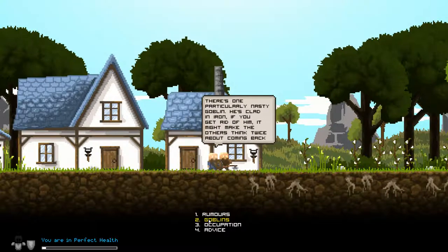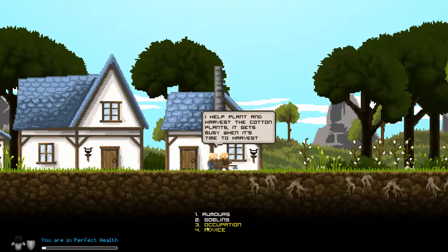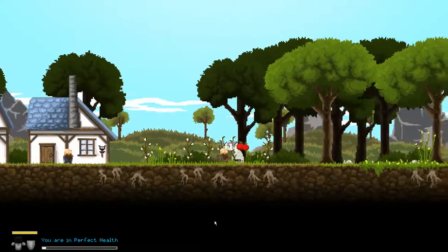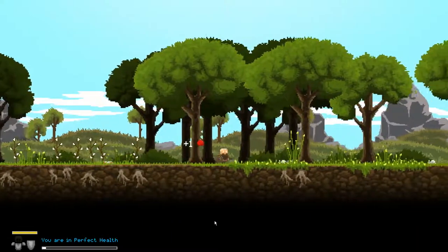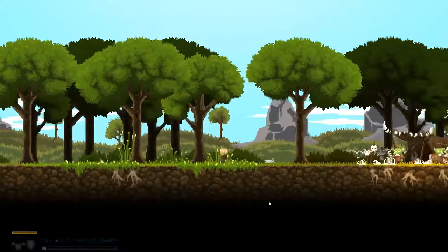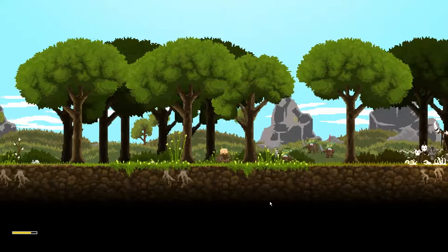Apparently orcs have learned how to train wargs — that's a scary thought. What are the wargs? Particularly nasty guard — when he's clad in iron, if you get rid of him it might make the others think twice about coming back. Cotton plants — which we basically stole their entire stockpile. Food — forgot about that. It's so funny, first time I played this I spent a lot of time just trying to figure things out.